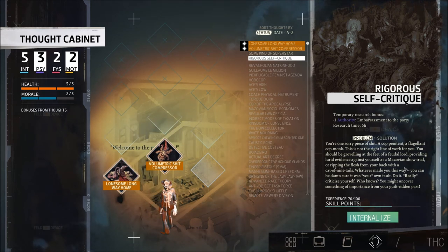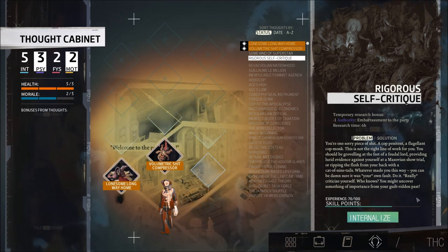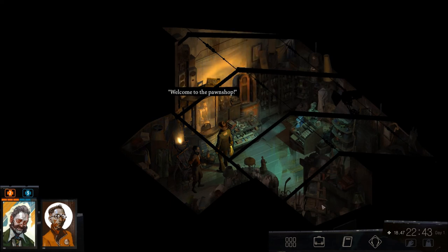The game tells me to track down my gun — someone must know something. Maybe a district authority, someone high up in the union, or the Whirling's absent bartender. We already asked the local pawn shop. Keep looking; maybe someone else knows something. I decide to hold on the Rigorous Self-Critique thought for now. Alright, let's get out of here.